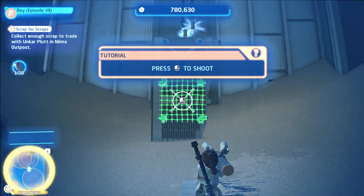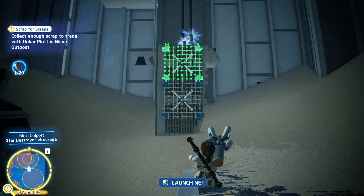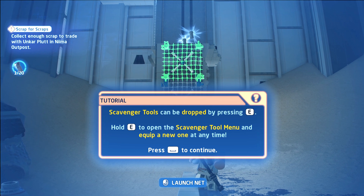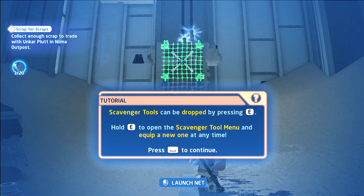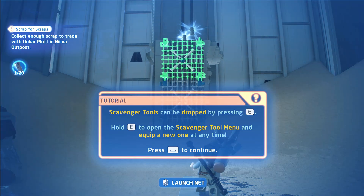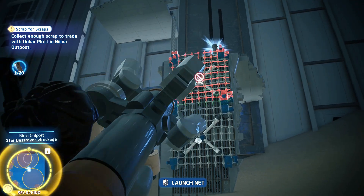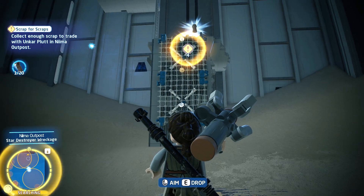Essentially you're just going to be pointing it at wall places where they have the white X's on them. Wherever there's a white X, you equip your Net Launcher and just cast it — cast a net, places the net right on the wall. It also tells you how to bring up your scavenger menu, which is really easy: press and hold the E button, select the tool you want, then press space and it automatically does it.